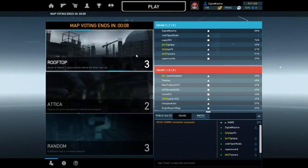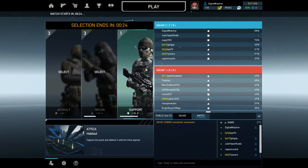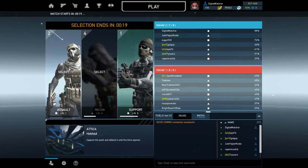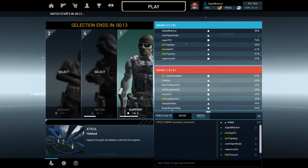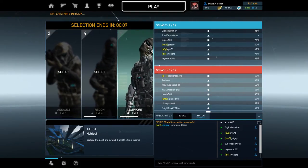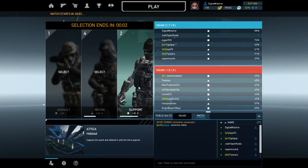Which map? Let's do rooftop. It takes a little bit more getting to know the classes. I will play support — it's my best character. I haven't played around with assault, but every class has two different specific skills. The support, like mine, has a forcefield which can be penetrated from the outside by enemy fire.